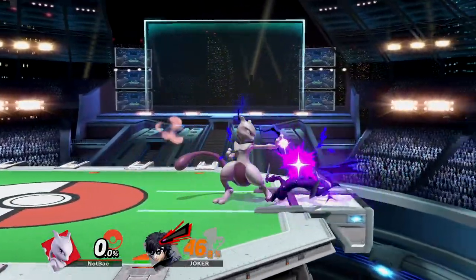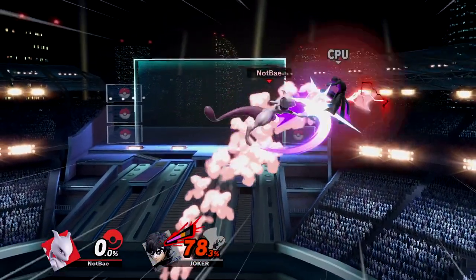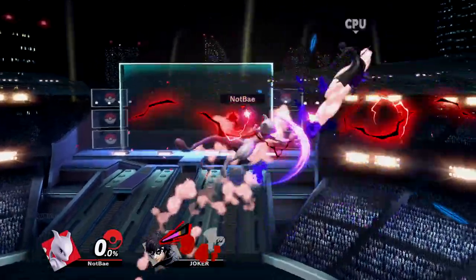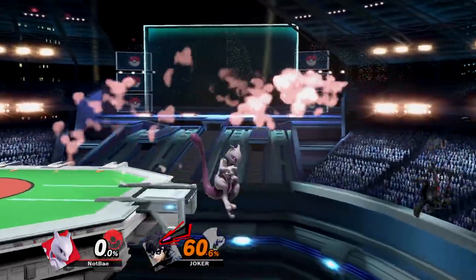If you're finding this combo to be too difficult, you can opt for a down tilt, short hop side B, double jump up air into forward air as an easier alternative. This is not a true combo since the up air can be air dodged, but if they jump or attack, the rest is guaranteed. And if your spacing is just right, you can go for an F tilt into teleport cancel edgeguard.